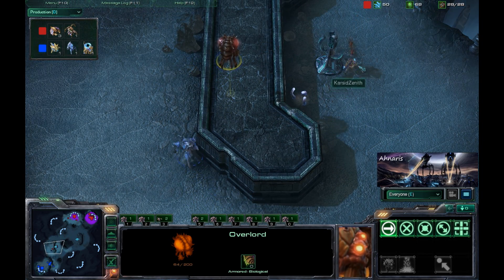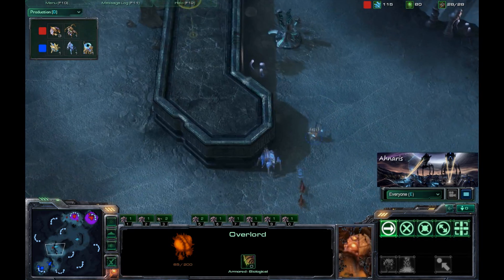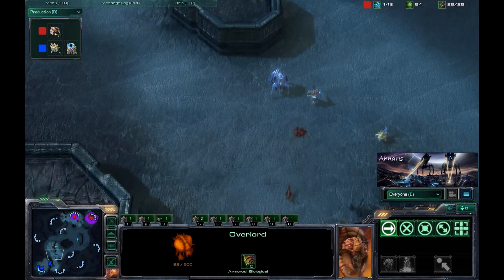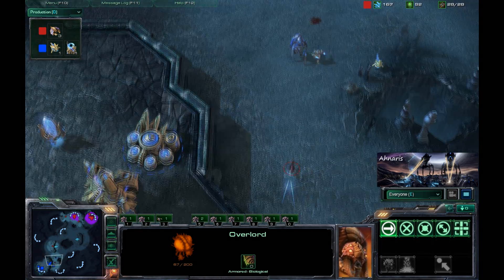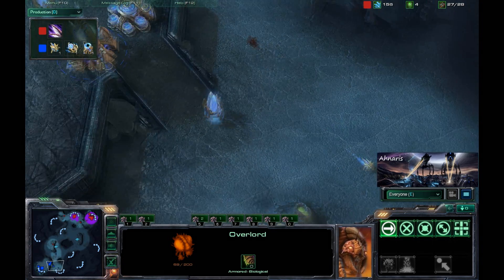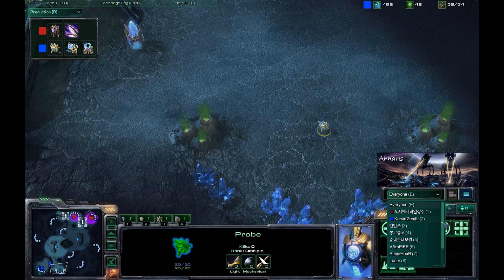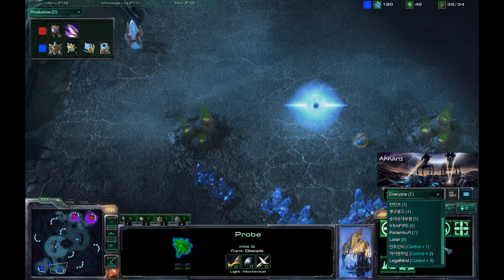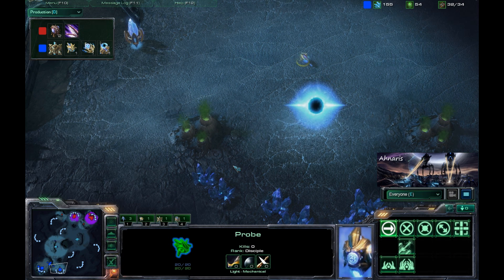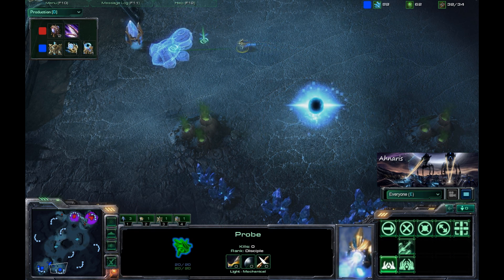Unfortunately for the Overlord, the Zelnaga Watchtower provides vision to the Protoss player, allowing him to shoot it even from the high ground. A Zergling comes in to try to do some scouting but wasn't really able to see too terribly much — just a pylon at the base of the ramp. There are a whole bunch of spectators in here watching this game, though fortunately they haven't been too chatty so far.